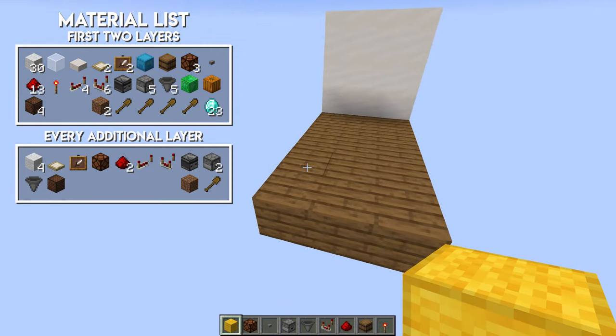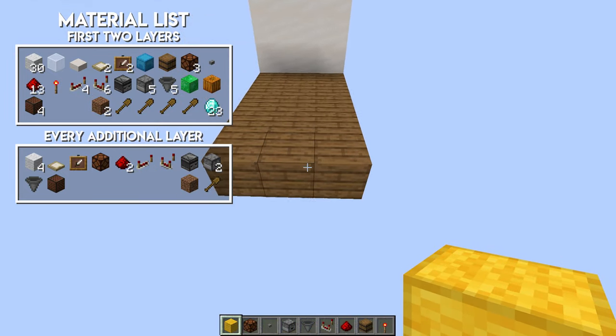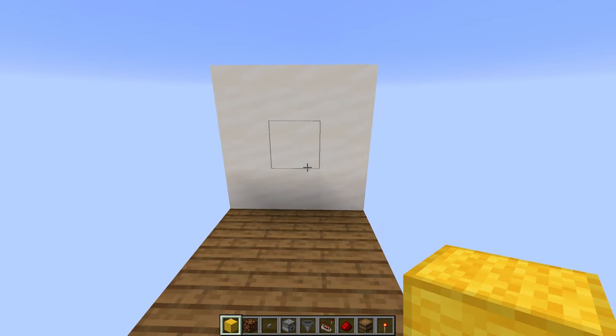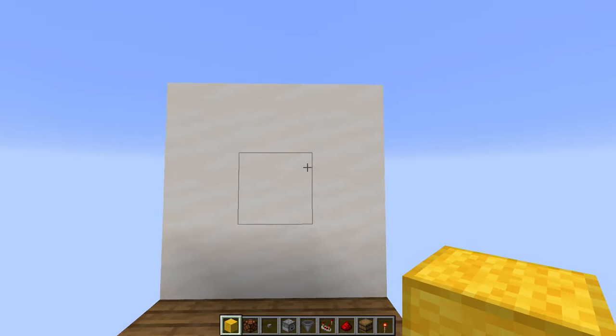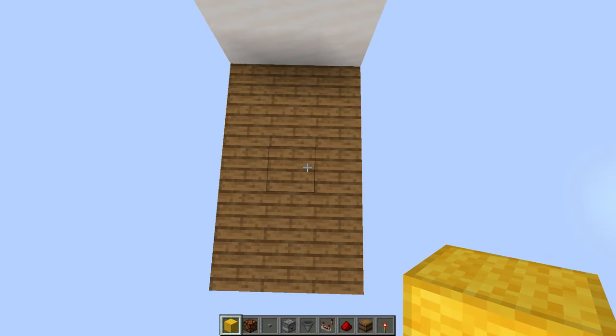You want to start off with at least 3 white space. This floor right here needs to be at least 5 blocks long. And for the 2 base layers, this wall needs to be at least 3 blocks high. Then for every layer you add, you will also need an additional block right there. Also you will need a 6 blocks long space behind this wall, and also 2 blocks of space below the floor.